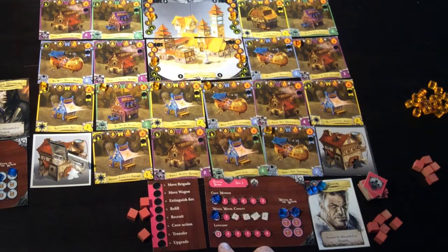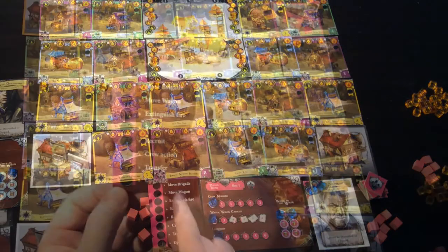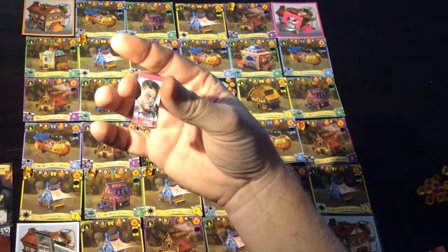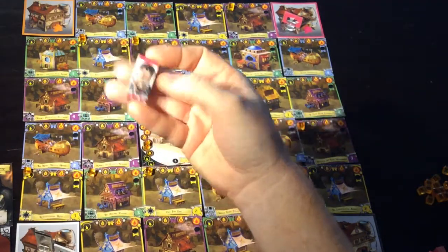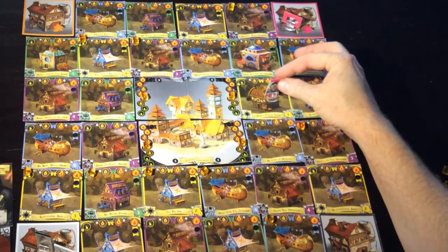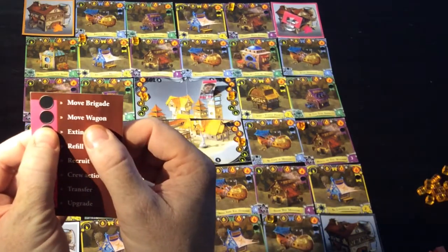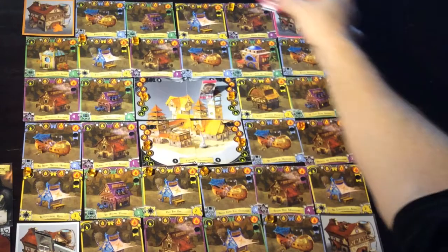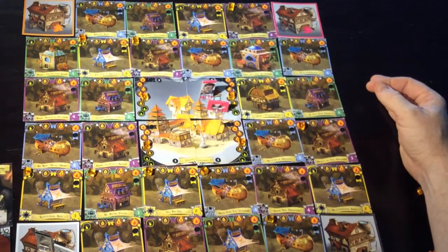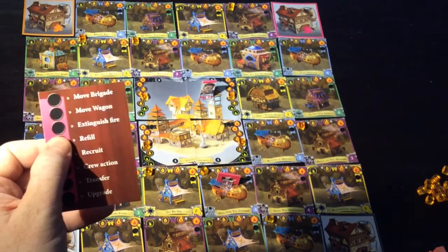What are those actions? First, move your brigade - you can move your brigade which is marked by this standee up to three spaces, including diagonally. Second, move your wagon. Your wagon can go anywhere on the board to any empty space or to the space where your crew are.